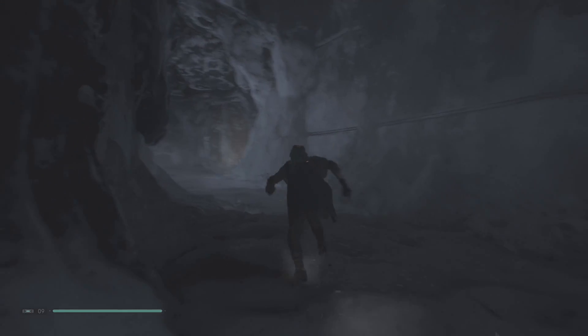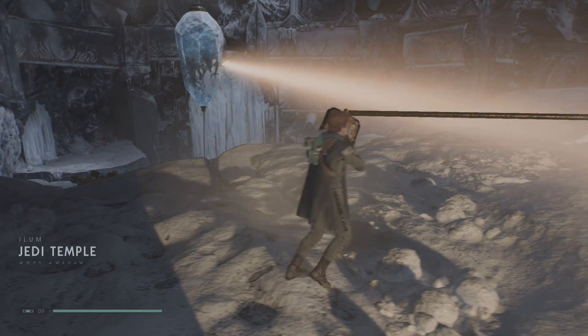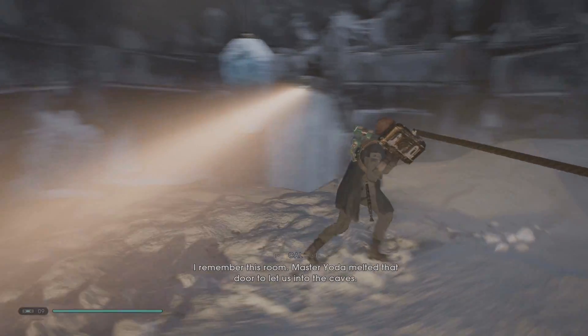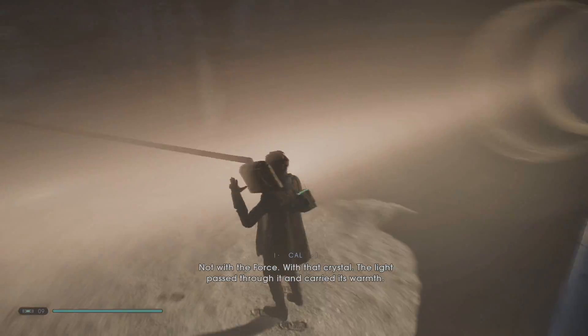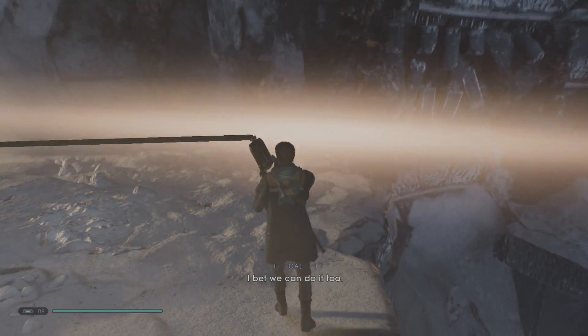There's a floating piece of ice in the middle of this temple. I remember this room — Master Yoda melted that door to let us into the caves. Not with the force, but with a crystal. The light passed through it and carried its warmth. I bet we can do it too.